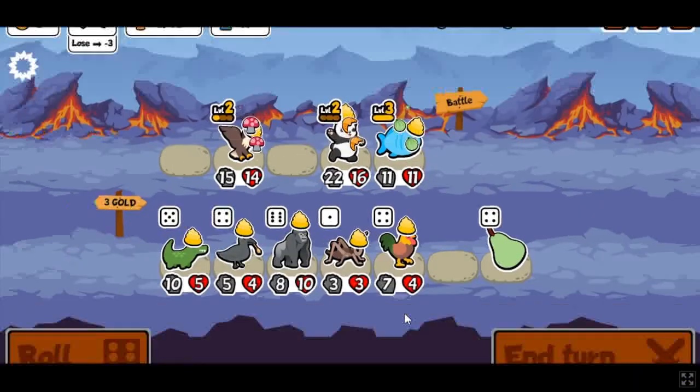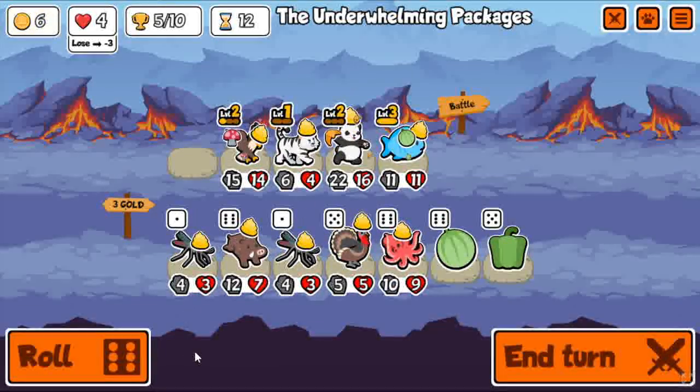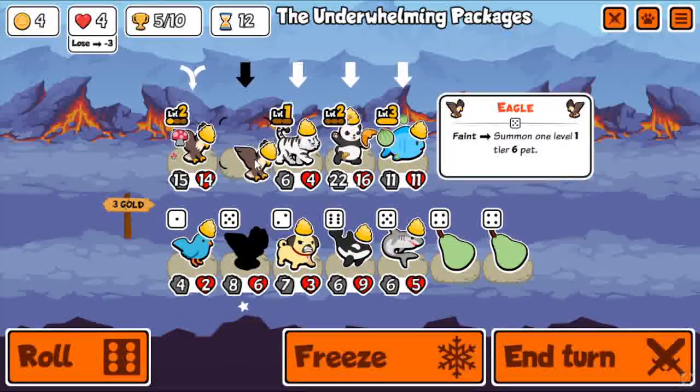Spawn a 24 piranha — piranha has the highest attack. It can spawn a 36 piranha, which is kind of crazy when it's level 3. And there's the white tiger, so instantly going to get one to level 3 at least.